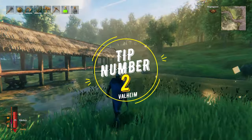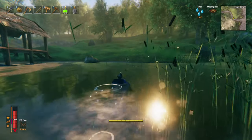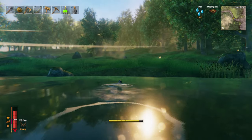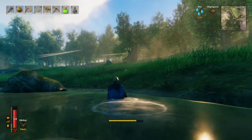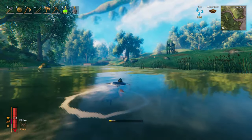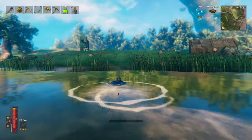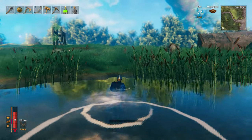Tip number 2. Swimming costs stamina, and you cannot regain stamina while swimming without using caution. Therefore, it can sometimes become very tricky to cross rivers after a long run. A good advice is to always take a good rest before crossing a river, refill your stamina bar, and get going. Please note, you could also encounter an enemy upon reaching the other shore.